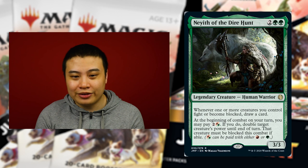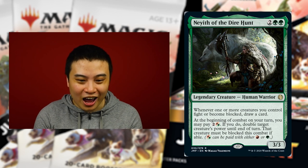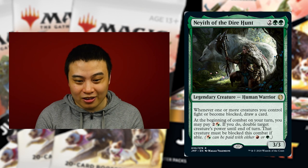The first card I want to discuss is Neyith of the Dire Hunt. She is for two colorless, green, and a green — a 3/3 legendary creature, so she can be your commander. Whenever one or more creatures you control fight or become blocked, draw a card. That's already really good. Her second effect is at the beginning of combat on your turn you may pay two and a red or a green; if you do, double target's power until end of turn. That creature must be blocked if able.